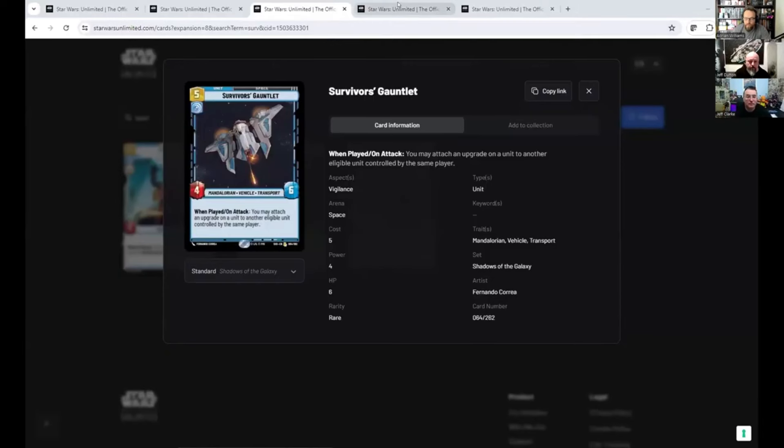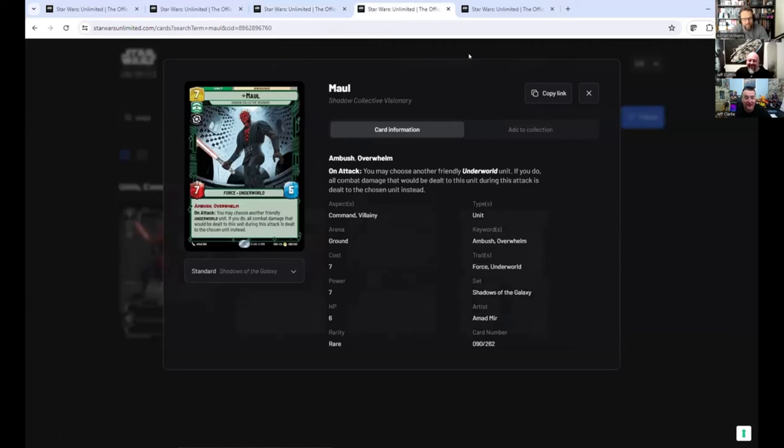My number two — we've seen him before and we might see him again. This is our third crossover. Maul, for all the same reasons Jeff said — he's a solid card and he kills pretty much everything when he comes out. Only Darth Vader, Jabba leader, and Palpatine can take a hit of seven and survive. The fact that you get to sneak him out with ambush and then just deal seven damage — there you go, that's my number two.